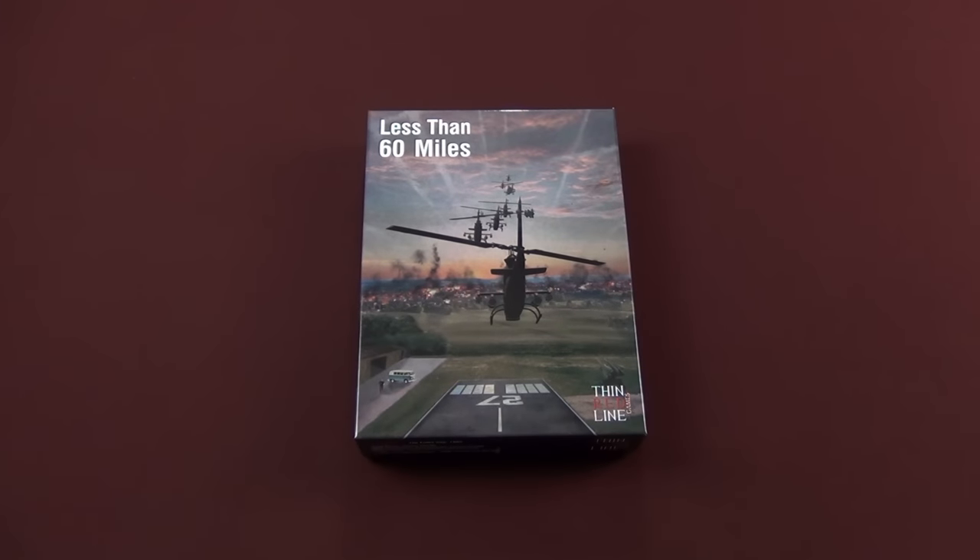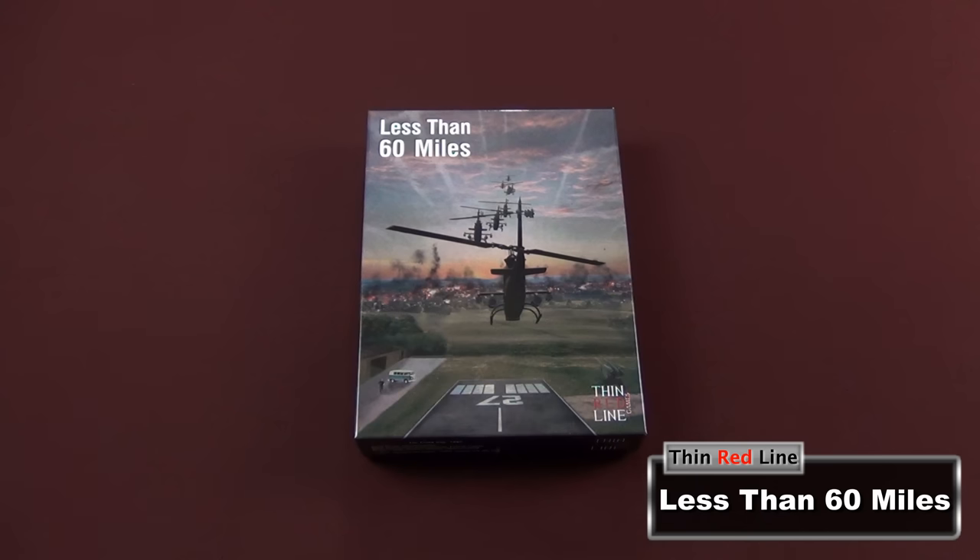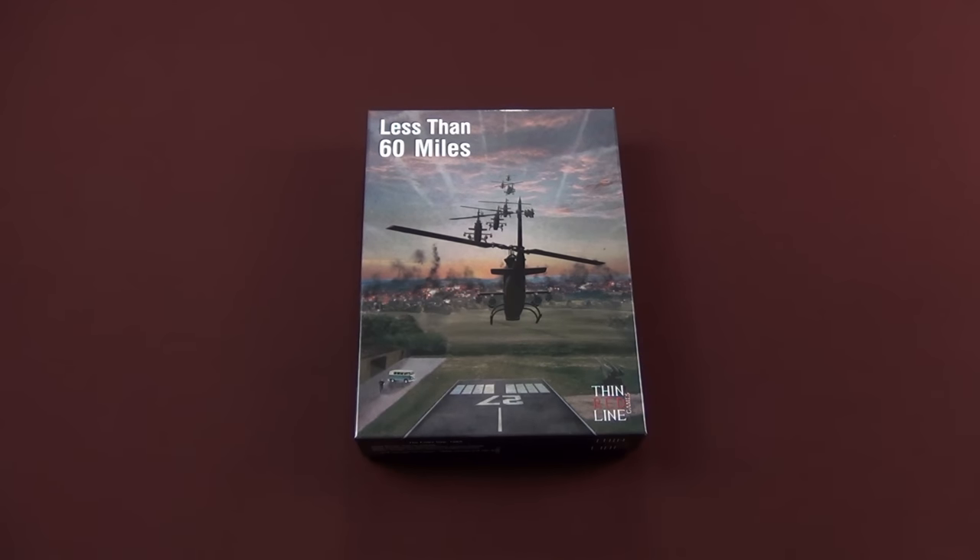Hey guys, welcome back to Mo's Game Table. Today we're going to take a look inside Less Than 60 Miles. This is a game designed by Marco Cimino and Fabrizio Vianello, published by Thin Redline Games, and it just landed on my doorstep the other day, so I want to do a quick unboxing for you so you can take a look at it.